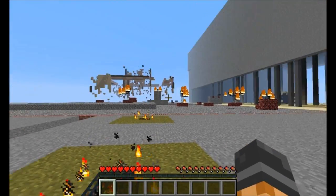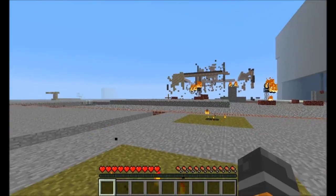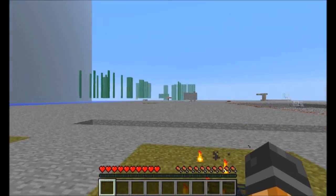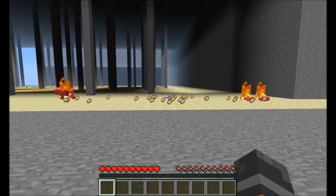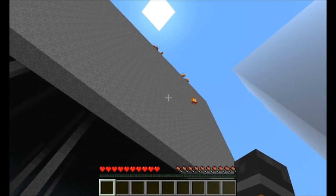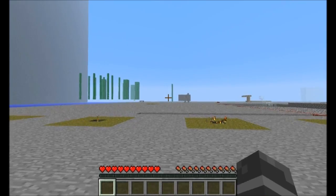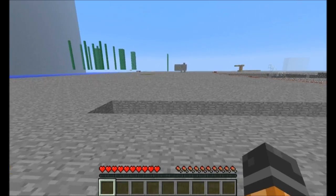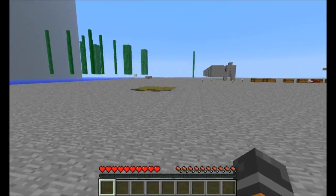I'm just spamming right click — you might be able to hear it in the background — but it doesn't work that well. You have to get really lucky to hit one of these pigs as they fly out. It does generate gratuitous amounts of pork chops here. To cover a decent distance they have to fly out really fast. Now I've set up another one over here that's got more spawners concentrated in one area, and there's fewer grass so there's less room for them to spawn on.